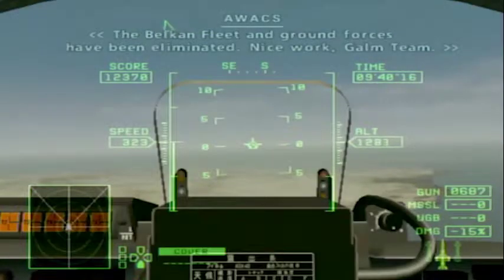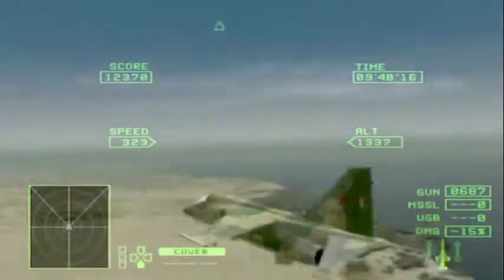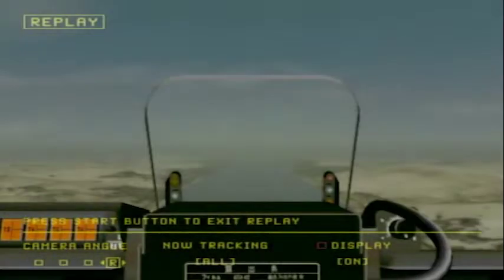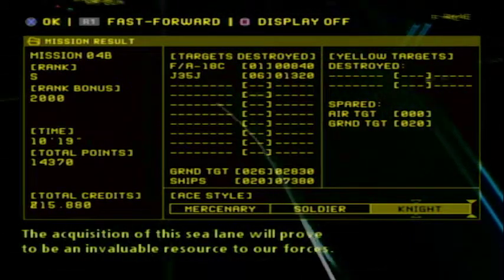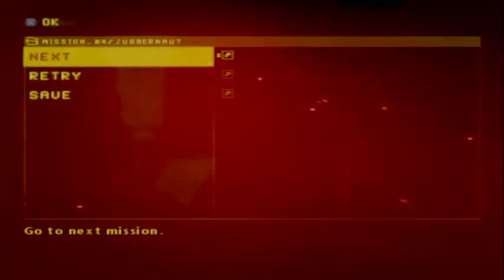The Belkin fleet and ground forces have been eliminated. Nice work, comm team. This should make your next operation a whole lot easier. We appreciate the great air support. I think you unlock different planes depending on which mission you do. We should have gotten an A-S rank there — and yes, an A-S rank. We wiped out a lot of stuff, and we unlocked the F-20A, which I'm very sure is different from what we unlocked last time in Operation Gelnikos. I'm pretty sure that's an assault aircraft as well. When we come back we'll be doing the third version of this mission — I can't remember what it's called, but we'll be back for that. Thank you.